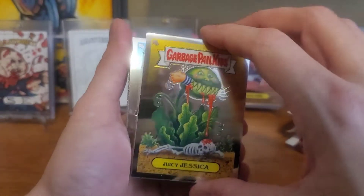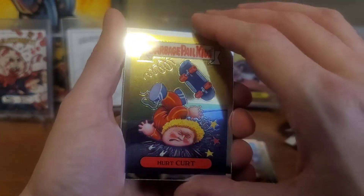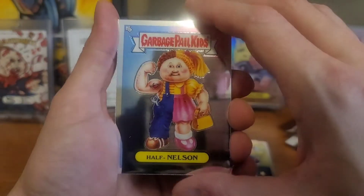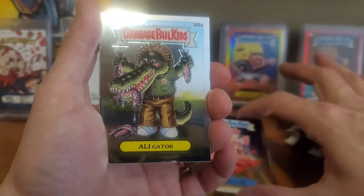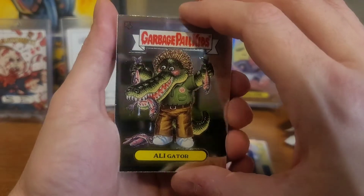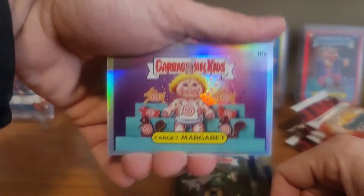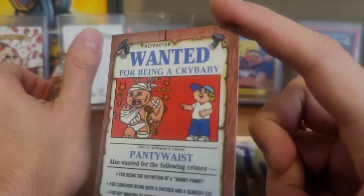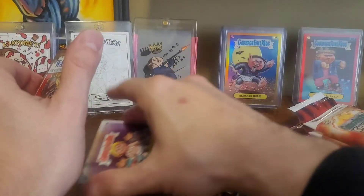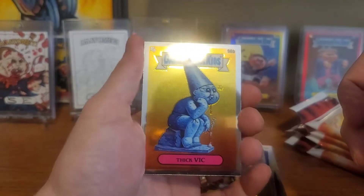We got Juicy Jessica, Beaky Becky, Hurt Kurt, Half Nelson, Bruce Lee, Alligator. We found the Sheen — there's one of these in every pack, which means refractor action on the back. I'm not sure if your hit comes after or before, so I didn't want to look. We'll look together. Yeah, nothing.